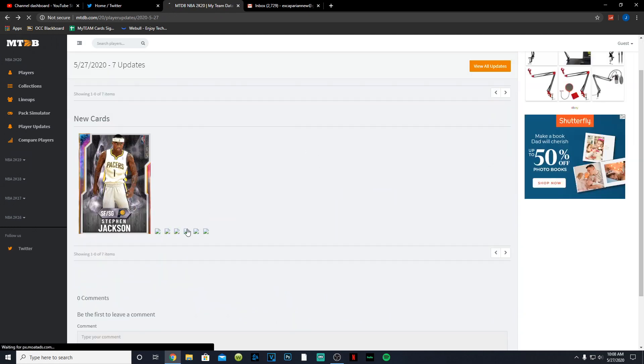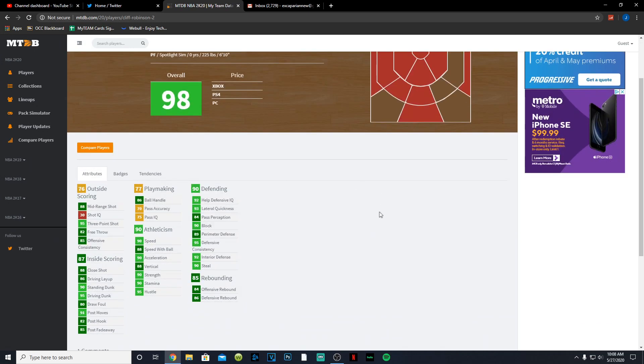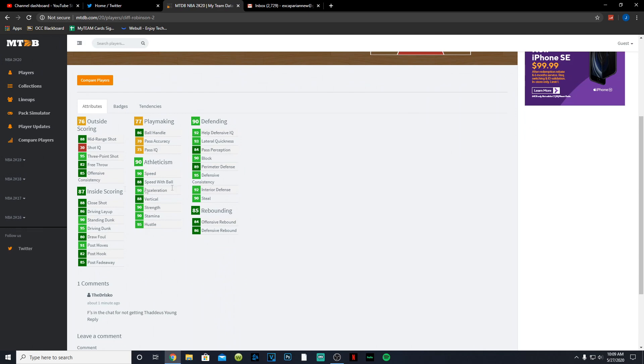Next we have pink diamond Cliff Robinson, who is a power forward and small forward — not power forward center like I expected. At six-foot-ten, he has an 88 mid-range, 95 three-point shot, 92 free throw, 86 driving layup, 90 standing dunk, 95 driving dunk, 82 post fade, 85 post fadeaway, 86 ball handle so he can speed boost, 90 speed, 88 speed with ball, 90 acceleration, 90 stamina. Rebounding is pretty good too.